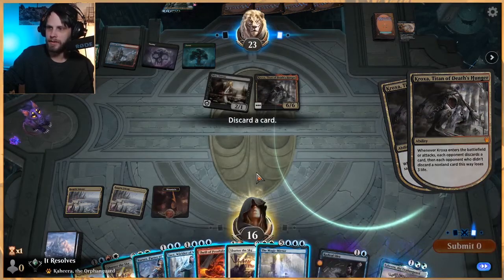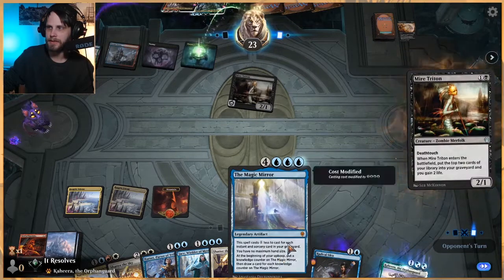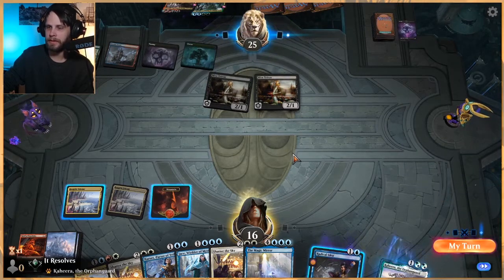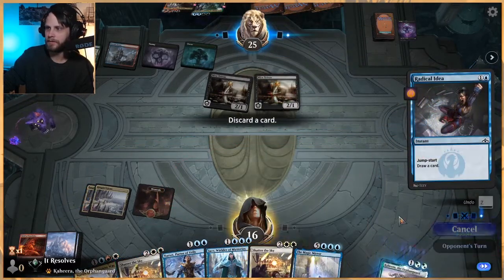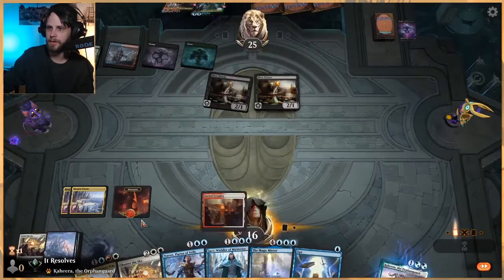We do have to discard a card here. Don't love any of these discards — let's get rid of Thrill. As much as I like it, I don't think it's the card we're going to be playing here, and it does technically cheapen the Magic Mirror for us. We are looking to get to our next land drop, which is pretty crucial. We'll do a Radical Idea, discarding like a Narset or a Shatter. We just need to make sure we hit our land — okay, we would have gotten it anyway, but now we know for sure, which is really, really good.